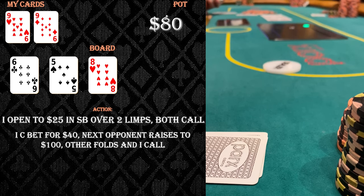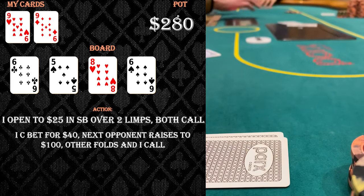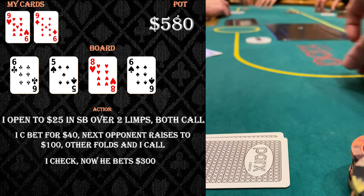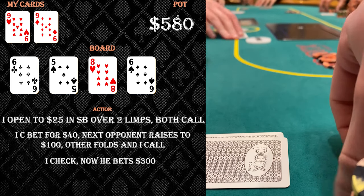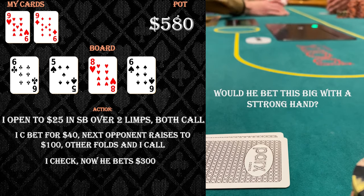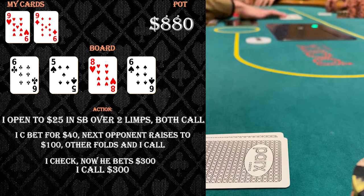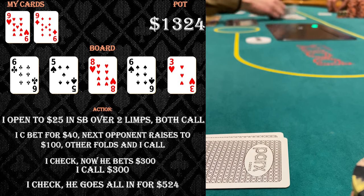The turn is a six, which is awesome because it reduces the possibility that he has five-six or pocket sixes. The sets he still could have are pocket fives or pocket eights, but overall a great card for me. I check and he bets three hundred dollars — over the size of the pot. It's a super interesting bet because if he had a set or flopped straight, he wouldn't want to fold out my king queen or ace king since I'd be drawing dead. I think about it and decide to call, knowing there's a very good chance he shoves the river. We head to a river which is a brick — a three.